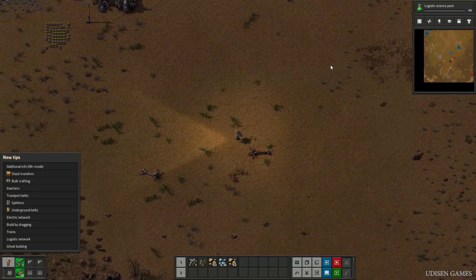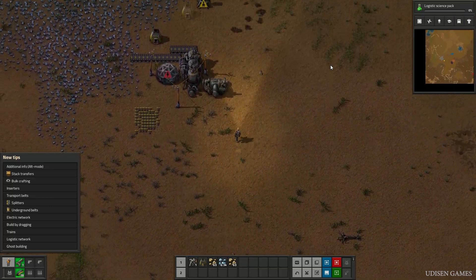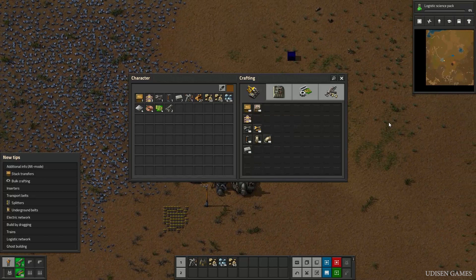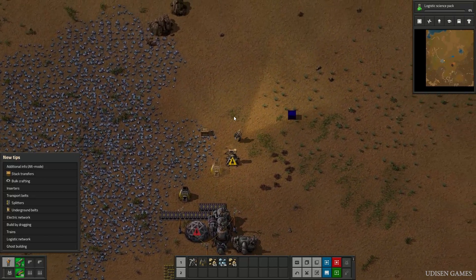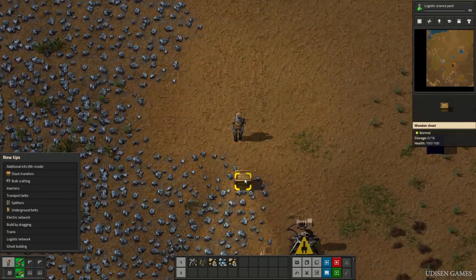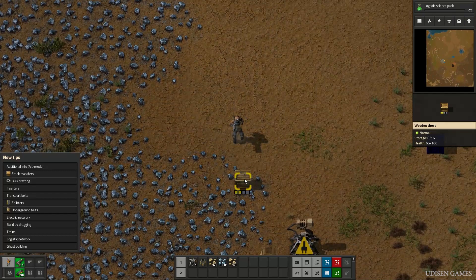How to use? You have two options. Option number one: for example, I want to destroy something with the pistol — for example, this chest. Find the chest, select it, and press the C button. Press C and you attack that object.